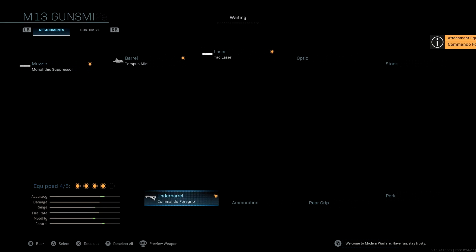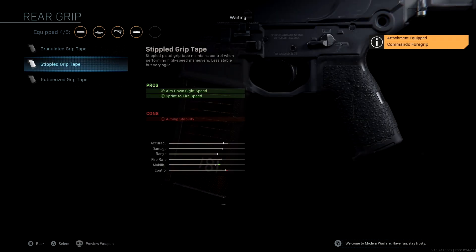Last but not least, the rear grip we're rocking is Stippled Grip Tape. This is a very important attachment if you're playing aggressive, especially for an SMG-type weapon. We're getting more aimed-on-sight speed as a pro and also sprint-to-fire speed, which is really really important for when you're running around corners and through doorways. It gives one last boost to our mobility as well.